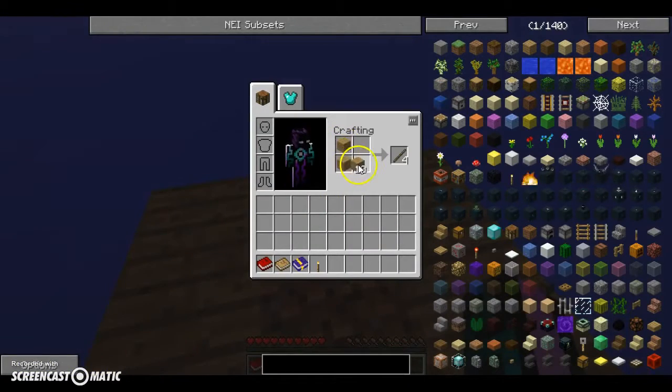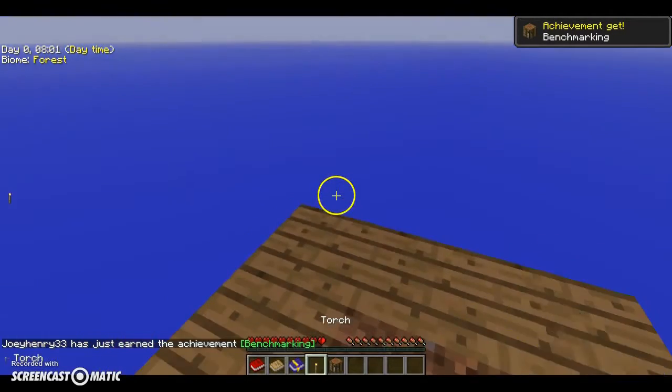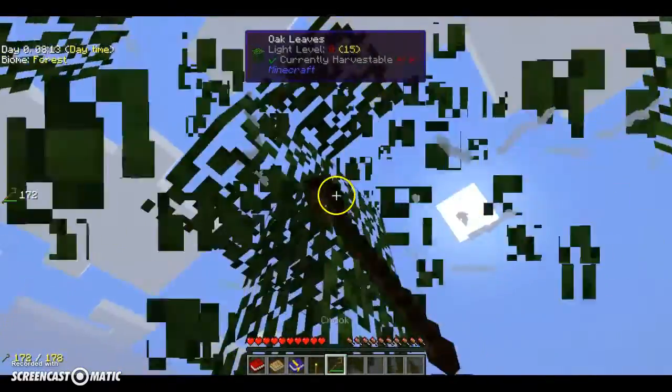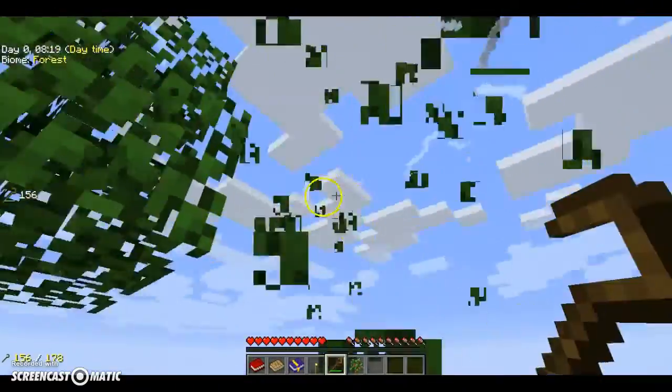So what we do first is let's make a crafting table. Put that here. Let's make a crook so we can get some of the— and then we do have a little achievement book.